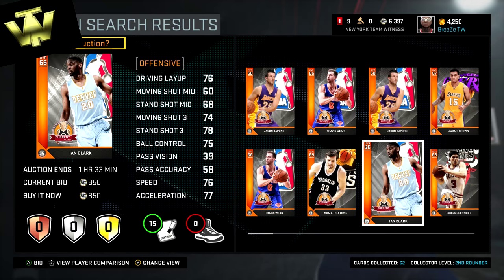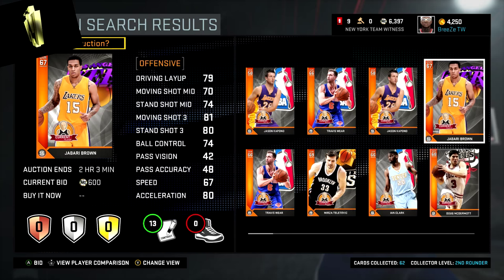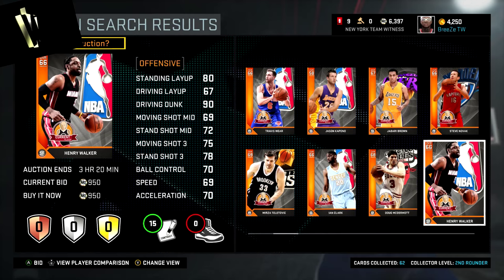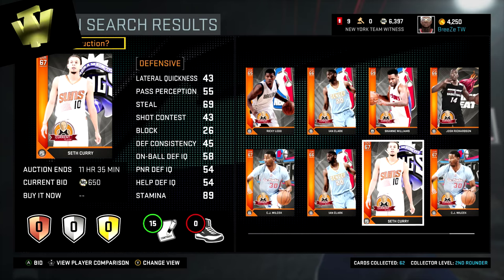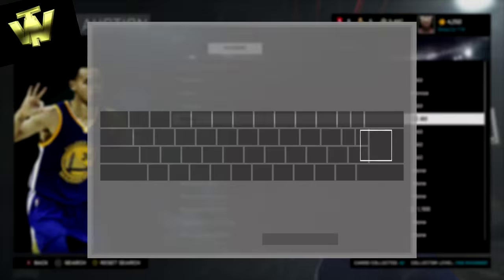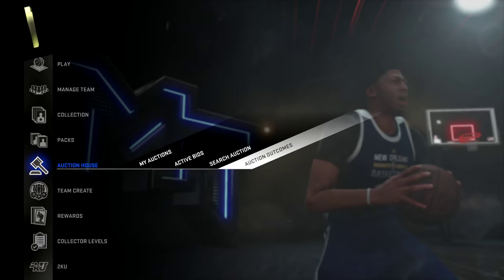I find Mirza Toledovic, Ian Clark, and Henry Walker. All three are decent players in their own way. Toledovic is a great stretch four — not only can he rebound, he's got a little bit of speed, allowing him to stretch the floor and spot up in the corner. For Henry Walker, he's got a 90 dunk, 67 driving layup, 80 standing layup, and a 78 standing three-point shot. So he can drive, knock down shots from outside, and move — that's why we're picking up Henry Walker, and I already explained why we picked up Toledovic.